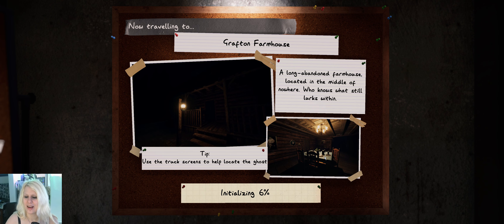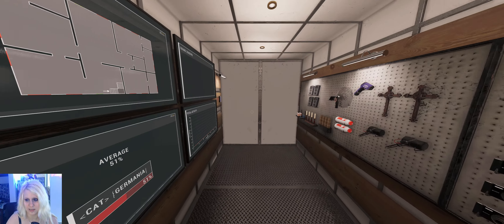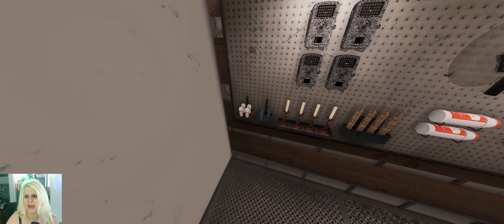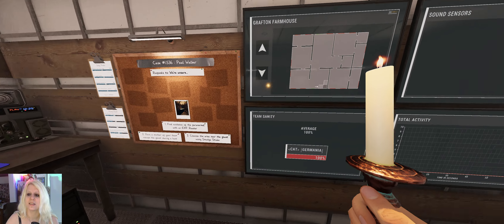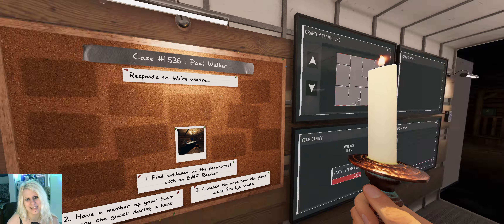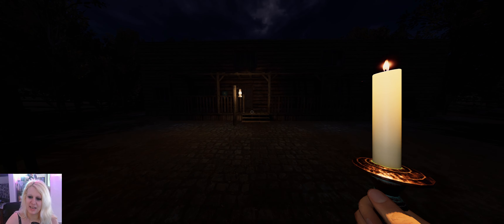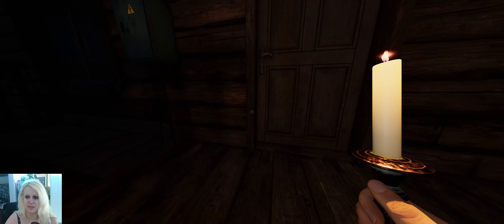Hey everyone, welcome to another episode of Guess the Ghost. We're gonna hop in the Grafton farmhouse with one piece of evidence. I have modified my difficulty and I'm gonna post in the description the usual setup, because I'm gonna go back to the usual setup after I've reached level 10,000.